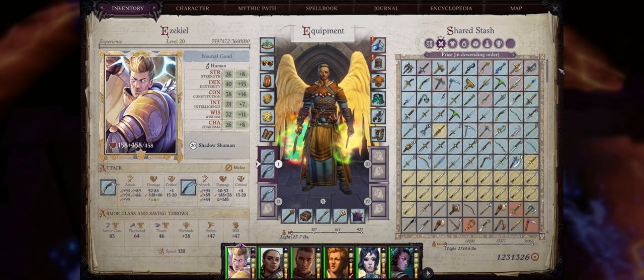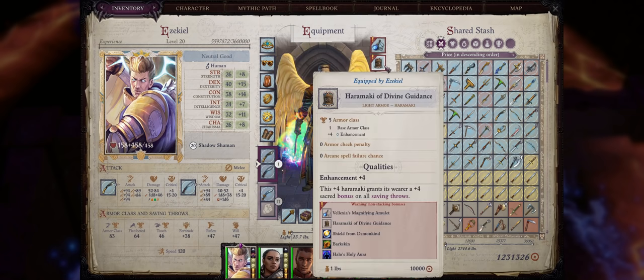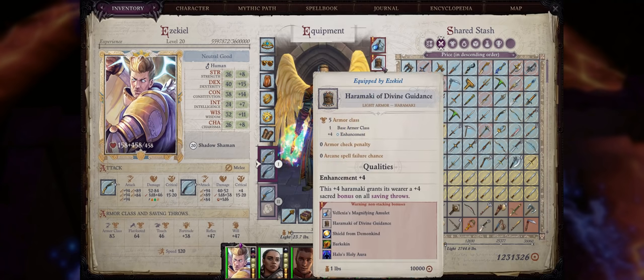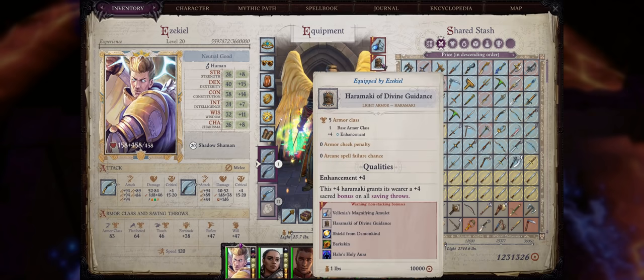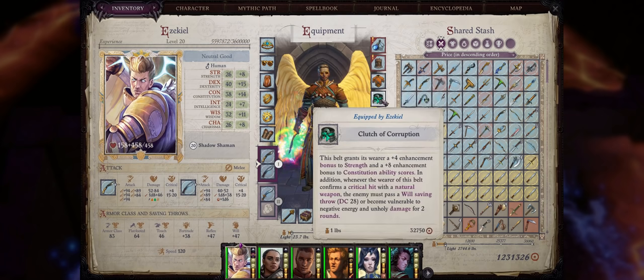Now let's talk about gear for our Angel Shadow Shaman. For the amulet, we want the Well-Access Magnifying Amulet for the increase to Dexterity. For armor, because we have such high Dexterity, we can easily make do without armor — so be sure to go with Haramakis, as they let you fully benefit from your Dexterity bonus to armor class and even come with some good effects, like the +4 sacred bonus to saving throws from the Haramaki of Divine Guidance. The robe slot is up to you — it won't make much of a difference for this character. For belts, as usual for a Dexterity-based character, go with belts that increase both Dexterity and Constitution.